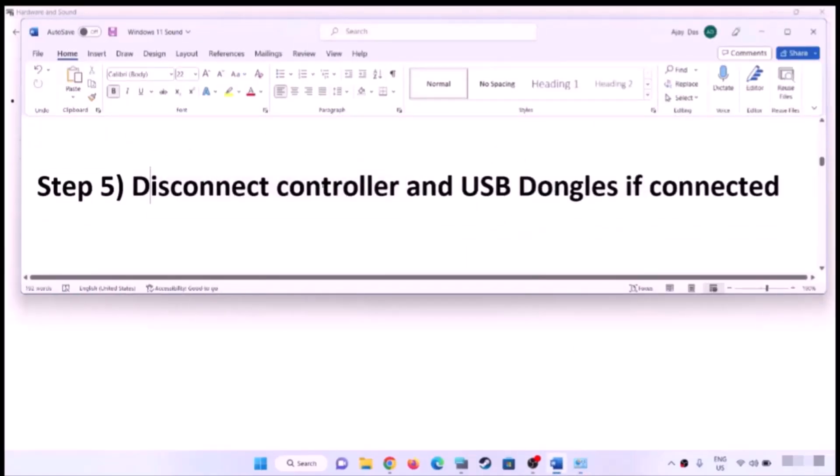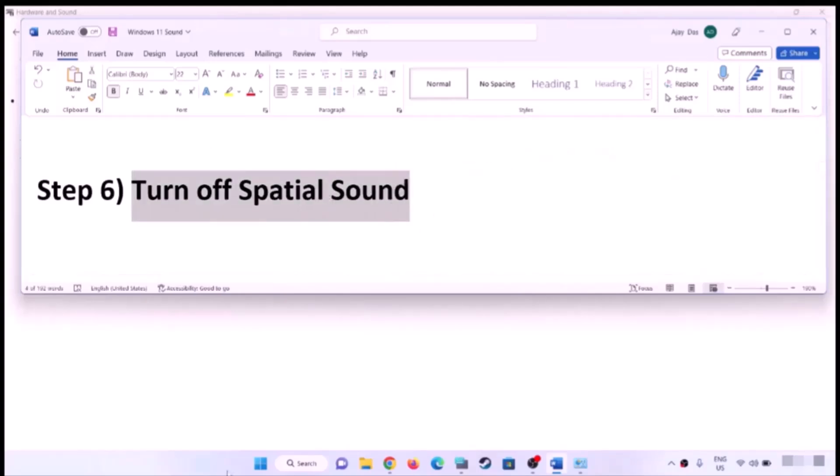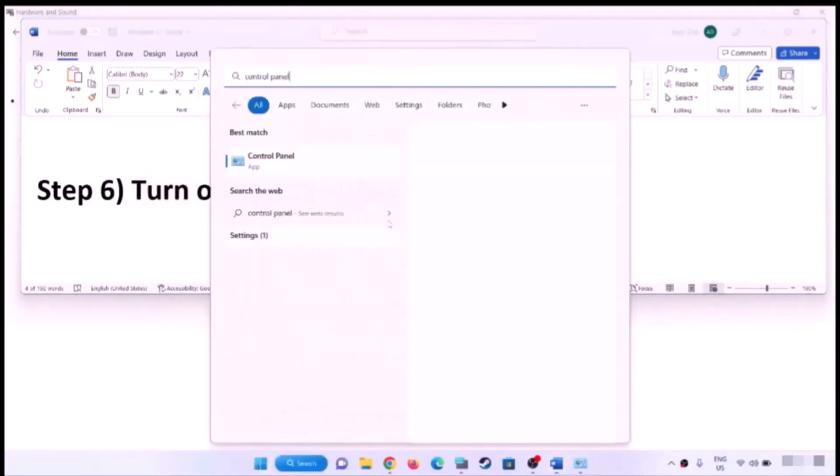Disconnect your controller and the USB dongle if connected, then check the sound. The next step is to turn off spatial sound — open Control Panel, Hardware and Sound, then click on Sound.